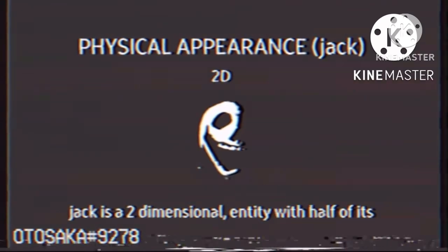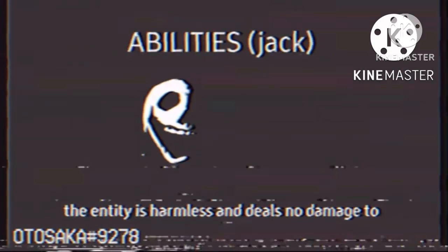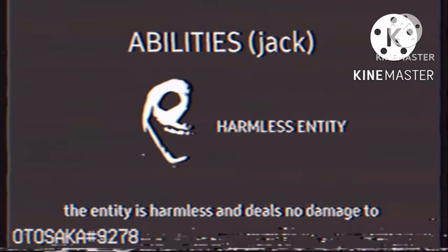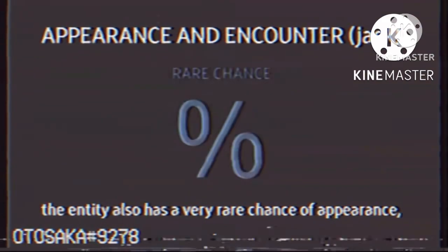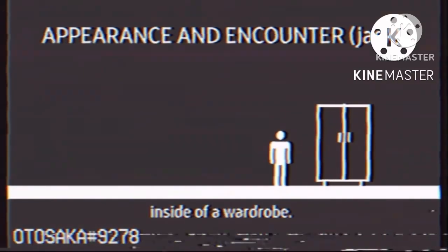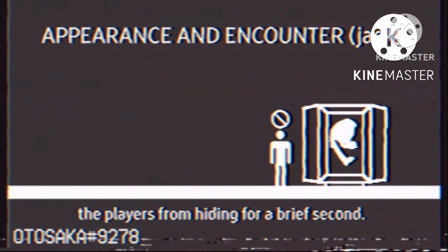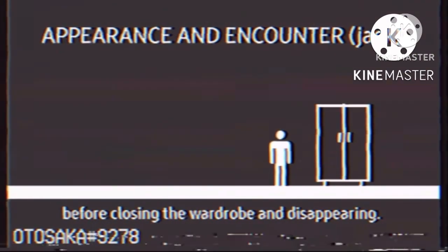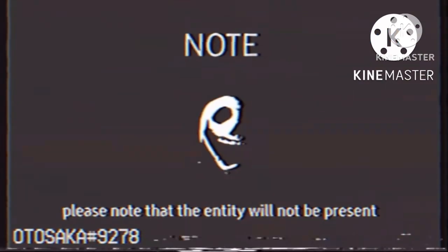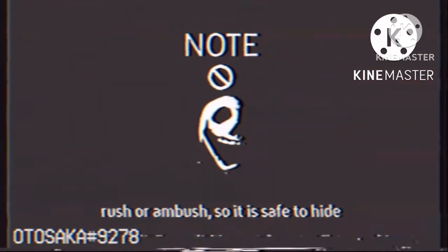Jack is a two-dimensional entity with half of its appearance being infested by darkness. The entity is harmless and deals no damage to players whatsoever. The entity also has a very rare chance of appearance, and it appears once a player attempts to hide inside of a wardrobe. The entity will proceed to jump scare and stop the players from hiding for a brief second before closing the wardrobe and disappearing. Please note that the entity will not be present in a room that has triggered the entities Rush or Ambush.